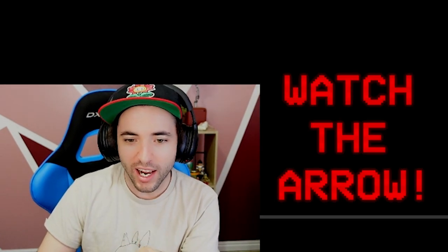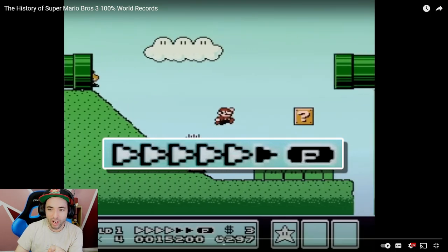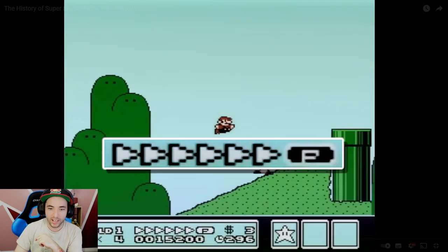Let me go back one more time. Watch that last arrow. You see how it flashed white? That lets you know — speedruns are some of the most competitive out there — you're going to get it. That last arrow has to flash when you run off of this pipe. That lets you know that you did everything earlier correctly.